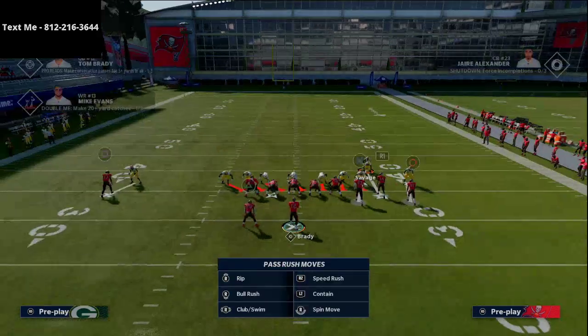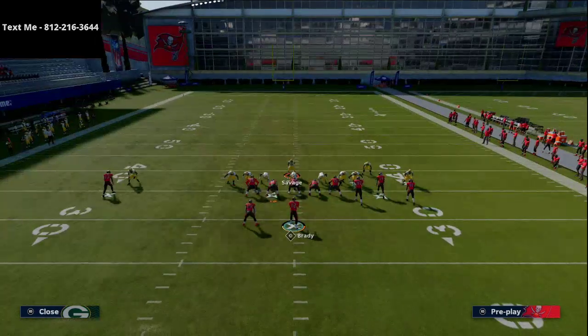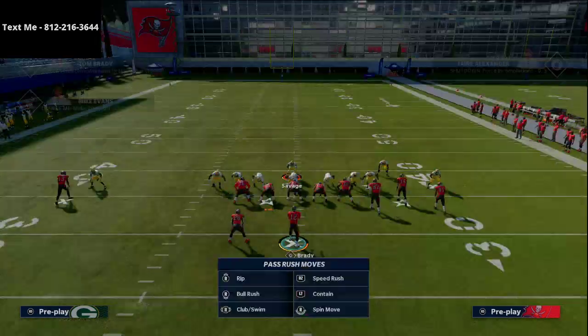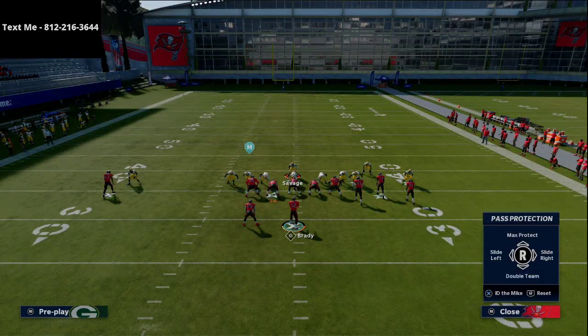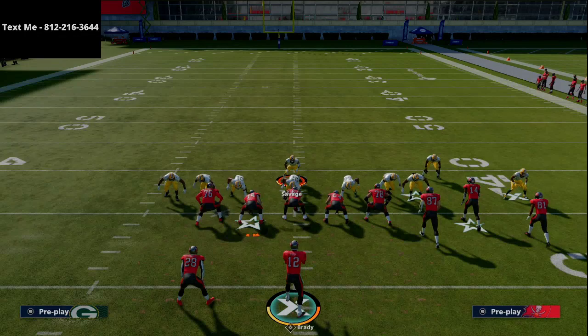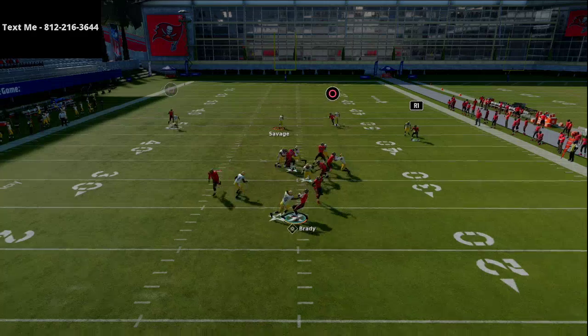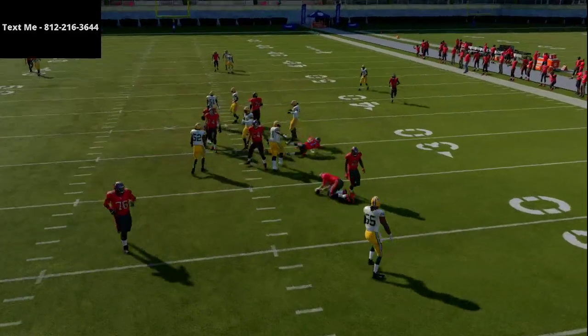All I'm going to do is blitz all my linebackers and then press twice — that's literally the setup. Then I'm going to user my safety right over the center, run down at the snap of the ball, and as soon as I notice I'm getting picked up, I'll jump into coverage. As you'll see, this comes in completely clean against max protect — that's the best blitz in the entire game.